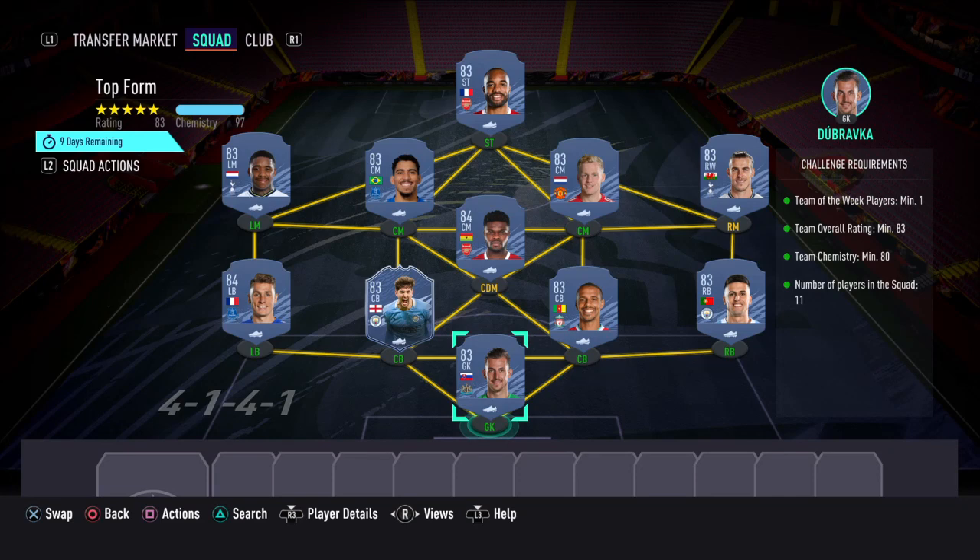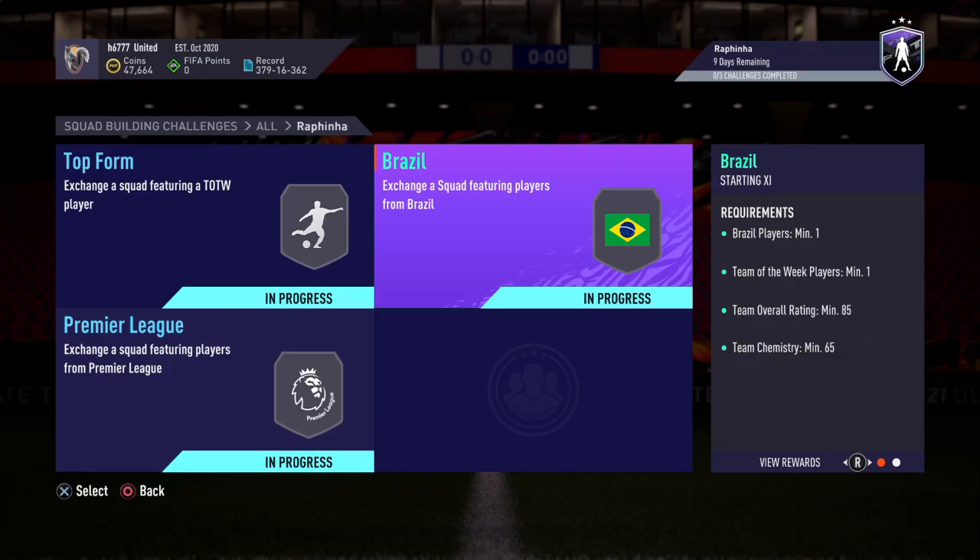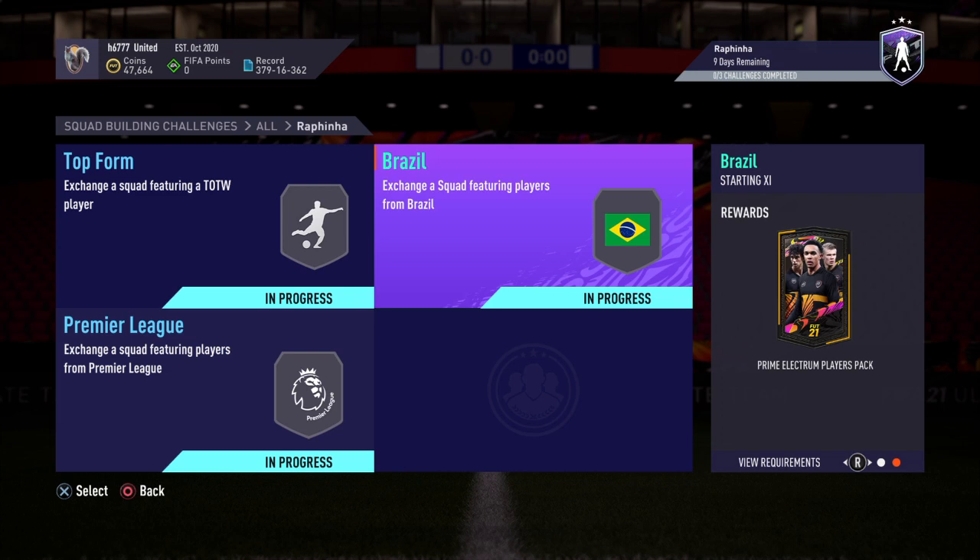Everything's in green — all requirements have been met. This one will cost anywhere between 82k and 96k to complete. The next SBC you need to complete is called Brazil, and for this one you get a Prime Electrum Players Pack.